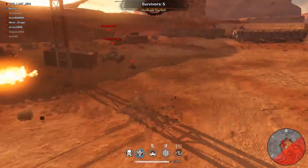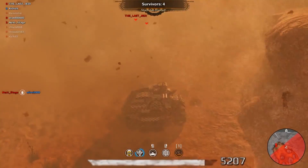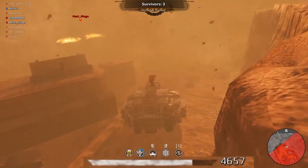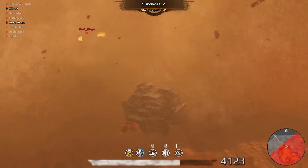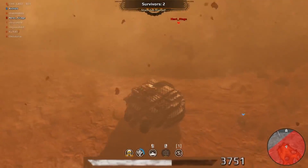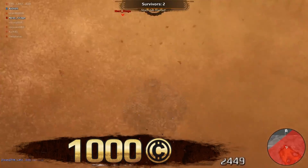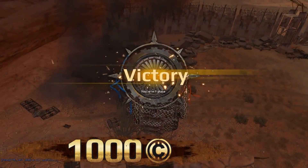Instead of running as far away from the deadly wall of sand as possible, Zeus puts his money on the survivability of his craft. Once the storm fully covers the map, he just stops and waits it out. While his remaining enemies see their HP wither away quickly, he chose the right ally: Time itself. With this build, Time works for him better than any weapon ever could. His cunning just brought him 1000 Gold! Awesome!